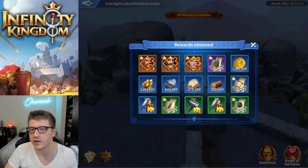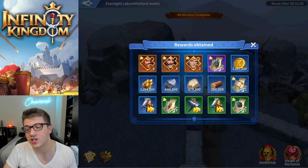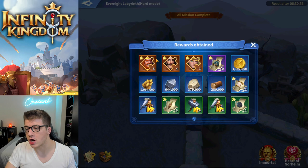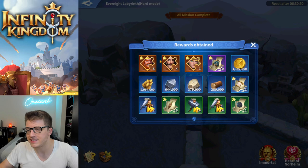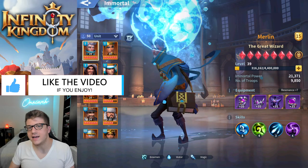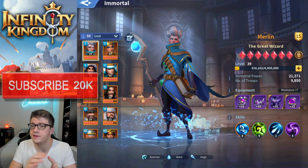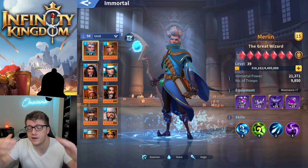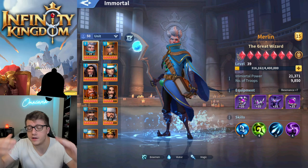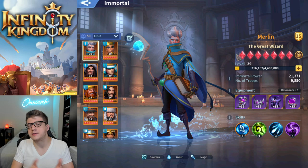This is incredibly good rewards — you definitely want to do this every single time it comes around. That's a ton of gold, a bunch of resources, and tons of free speed ups. The best part is I've been focusing on lightning immortals, so I'm getting fragments for immortals I actually want and use — epic immortal fragments. You can't pass this up. Hopefully you guys found these tips and this guide useful for the Mysterium. You get a ton of great rewards, nice fragments, and schematic fragments later in the Evernight Labyrinth. Make sure you're doing it every other day.